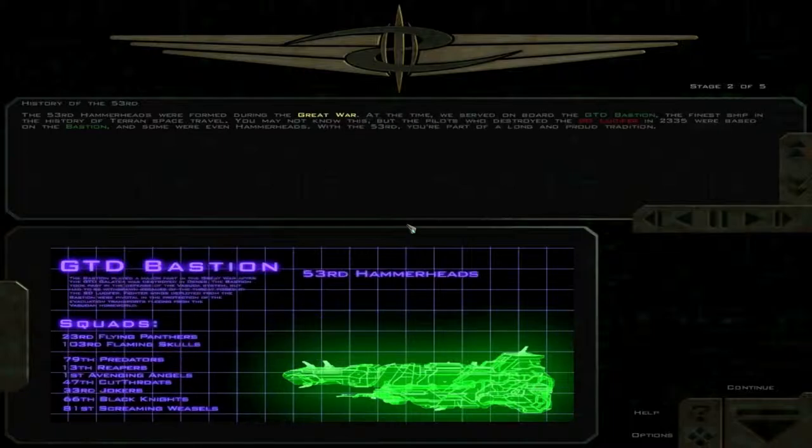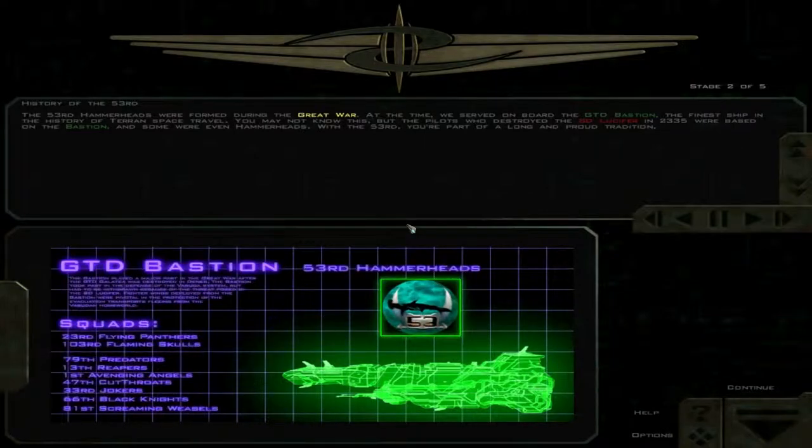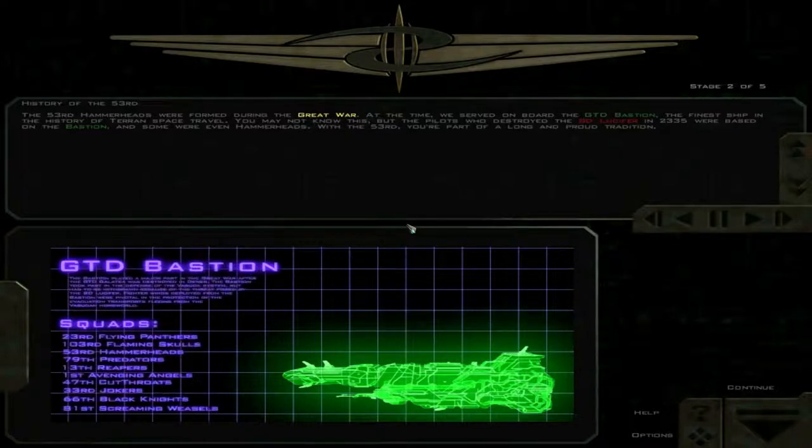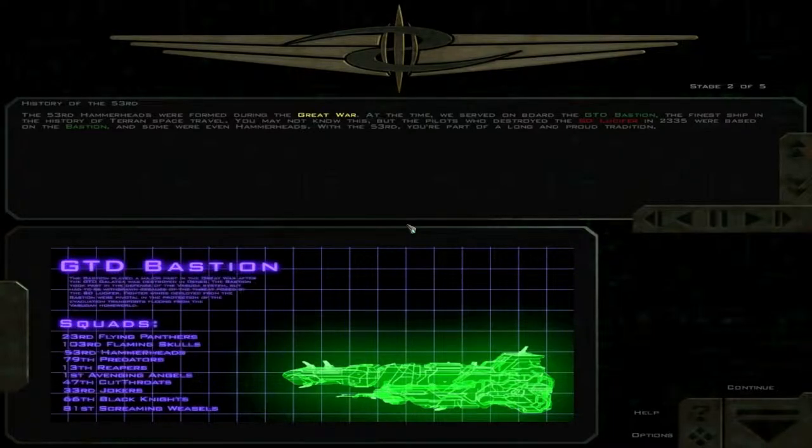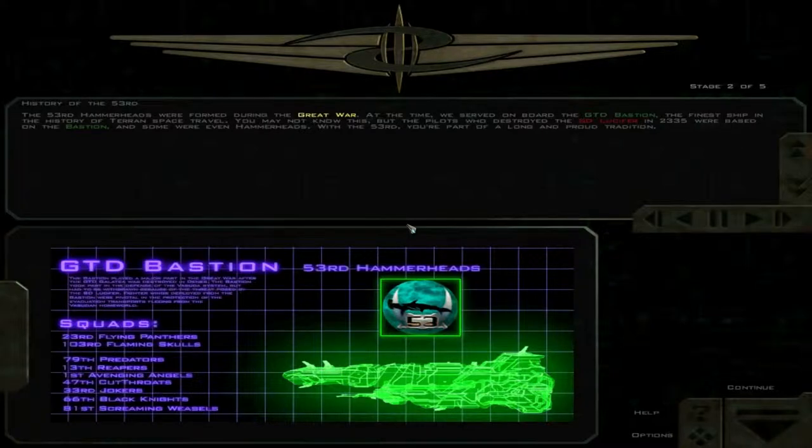The 53rd Hammerheads were formed during the Great War. At the time, we served on board the GTD Bastion, the finest ship in the history of Terran space travel. The pilots who destroyed the ST Lucifer in 2335 were based on the Bastion, and some were even Hammerheads. With the 53rd, you're part of a long and proud tradition.